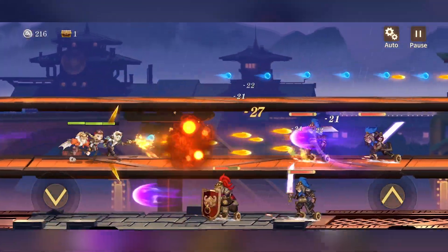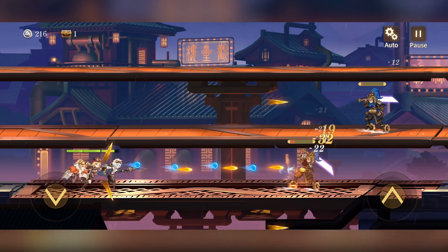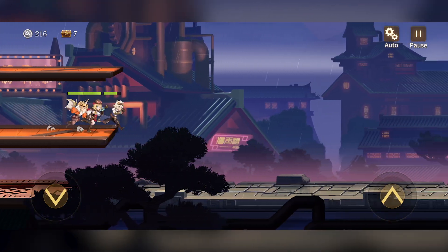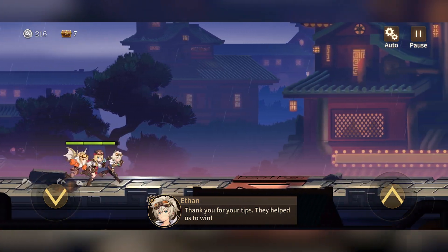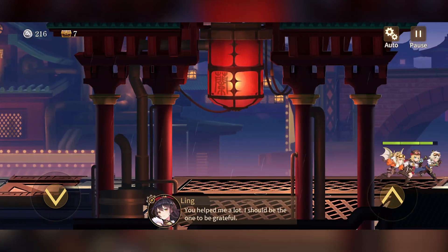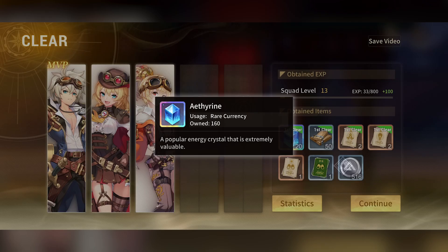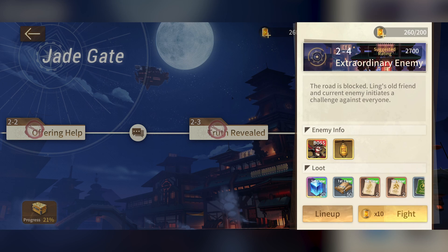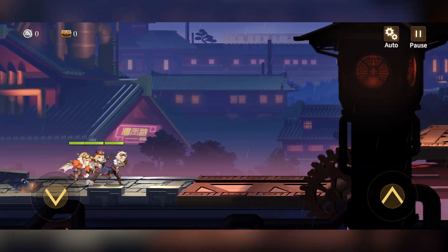A lot more things get unlocked as you go through, with some content hidden behind progression. Since I'm only on chapter two, the more we do the further we'll get. Only a couple of enemies left — jump up and down, avoid the purple blasts, and they're cleared. We got some more items and our squad leveled up. Let's finish the level by jumping into a boss fight — it costs 10 energy, which replenishes over time.